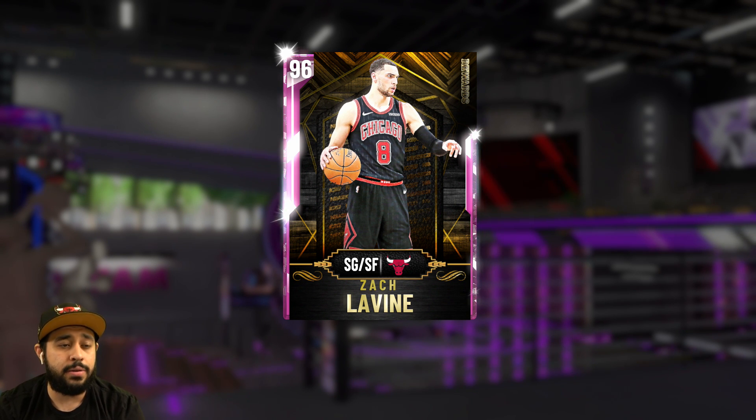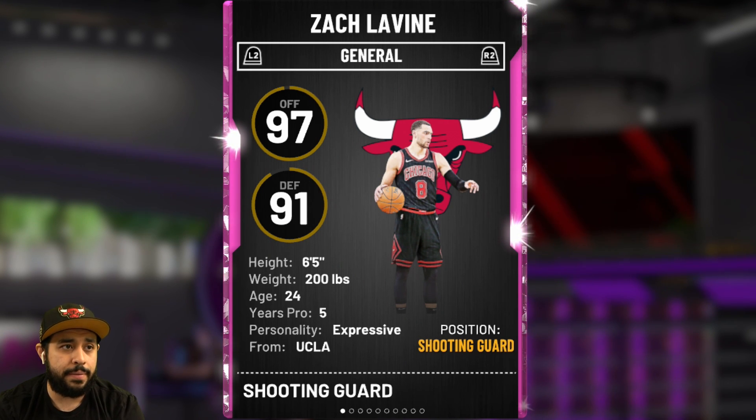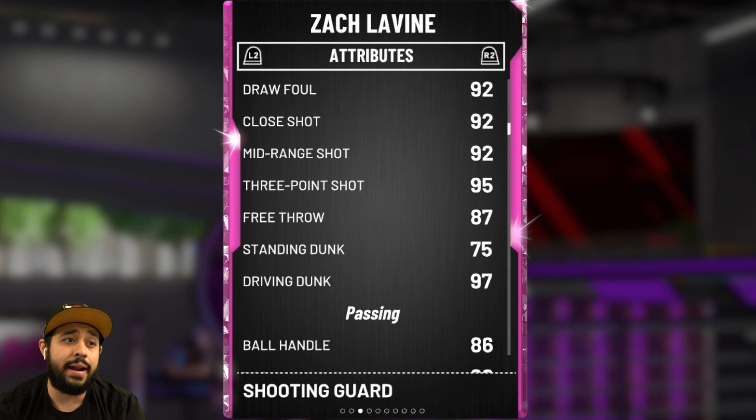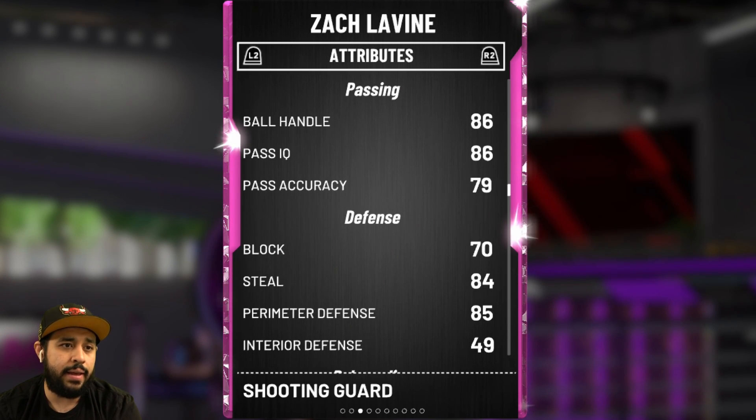Let me show you what I'm talking about. Pink Diamond, he is 6'5", which is a really good size at the shooting guard position. You can slide him to the 3 as well, but I would really recommend having him at the 2. The stats are looking crazy — driving dunk 97, three-point shot 95, ball handling 86. We're going to be taking some ankles, hopefully.